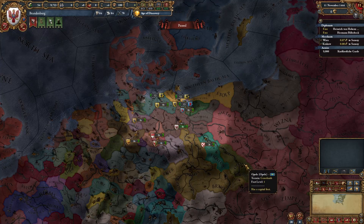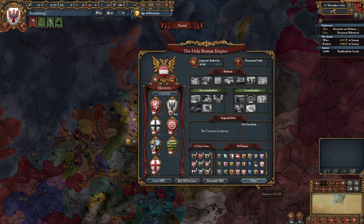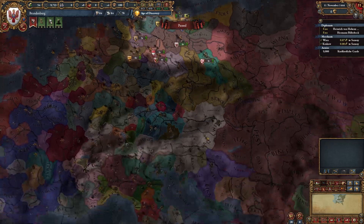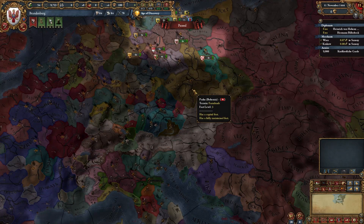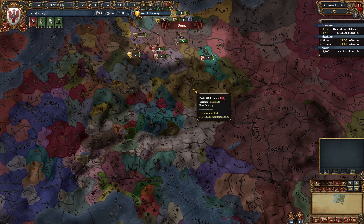Hey guys, welcome to another discussion video. Today I'll be talking about the Holy Roman Empire, or the HRE for short, and how the HRE works. Essentially, you're protected from outside forces by the Emperor at the cost of taking 50% more aggressive expansion when you conquer inside of the Empire.